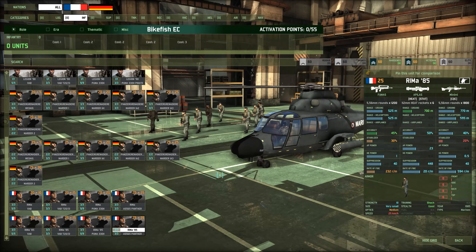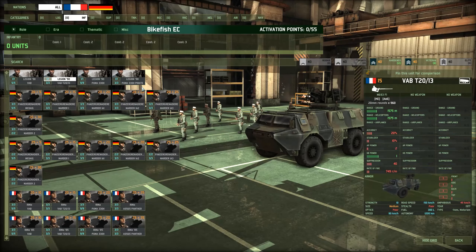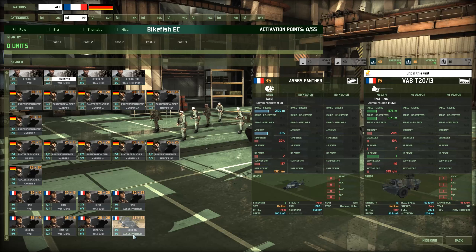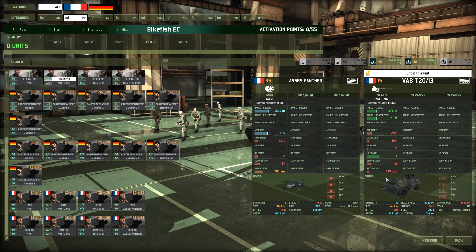When we're talking about the French units in this choice, we're really looking at the VAB T2013 as our transport option. The reasoning is it gets a very nice autocannon slot on the roof in addition to being a wheeled vehicle — so it gets infantry where it's going very quickly, and that autocannon is a very effective anti-infantry platform. In terms of paper DPS, it's like the second or third best autocannon for anti-infantry in the game. So it's a very powerful tool, though it is unfortunate that it comes on a very fragile platform.